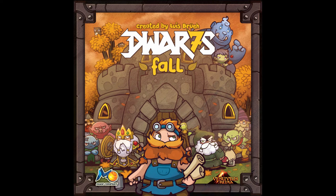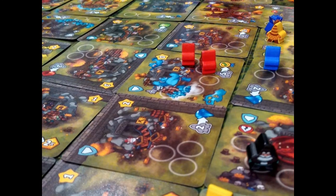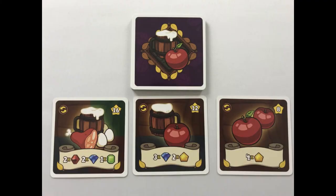From JTLpodcast.com, I'm going to show you how to play Dwarves Fall. This is a game for two to four players, plays in about 60 minutes, is designed by Lewis Brewer and is published by Vesuvius Media. You play as dwarves building a kingdom and stockpiling food in order to survive the coming winter.